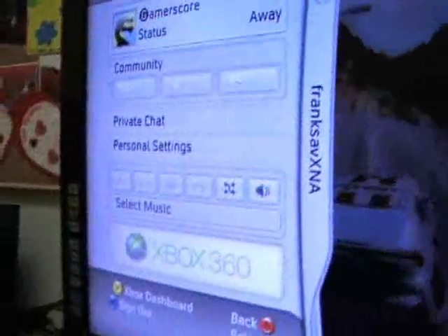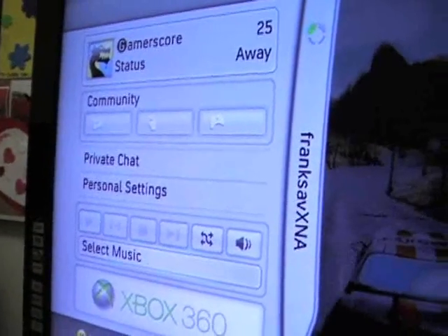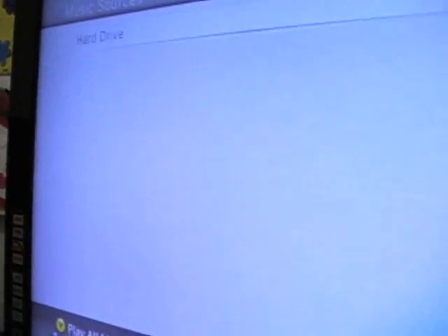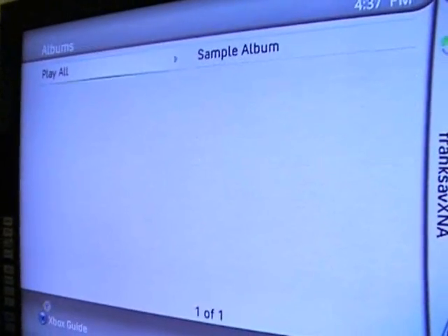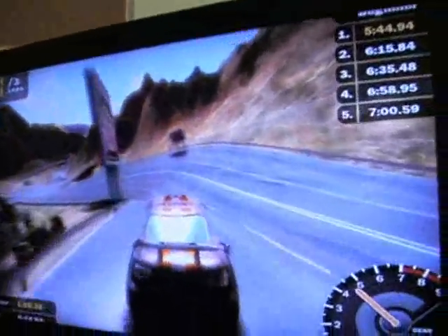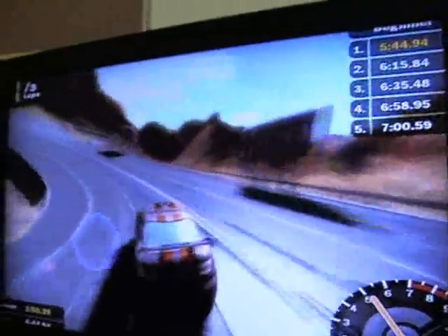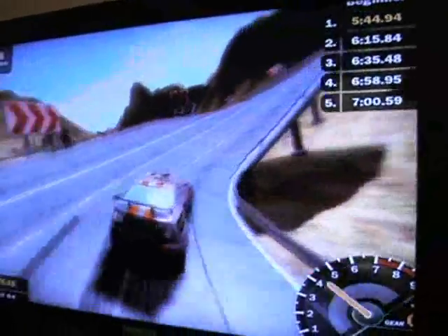The slide-out for picking your own music works just like it does with every other Xbox 360 game. I can go into Select Music on my hard drive and pick — I only have the sample album, but I can play Sample Song 1. So in using the XNA framework, you're not dealing with a crippled system. It's a full-blown 360 experience, and you have access to all the same stuff on the Xbox 360 that professional developers do.